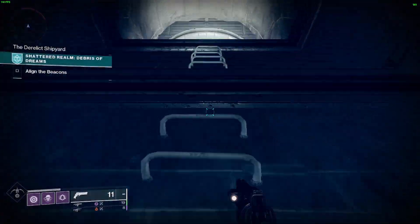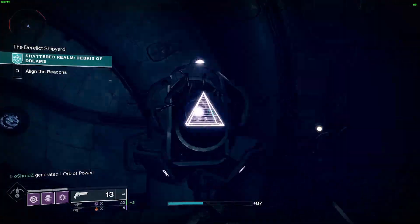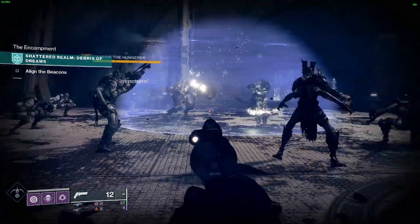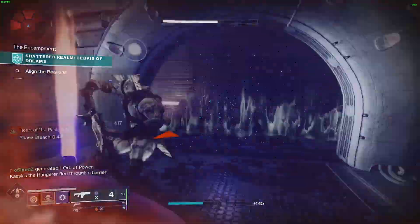On to the actual caches. To make this simple, first complete both beacons. After you have done that, make your way into the ascended mystery room shown here and follow the pathway outside.